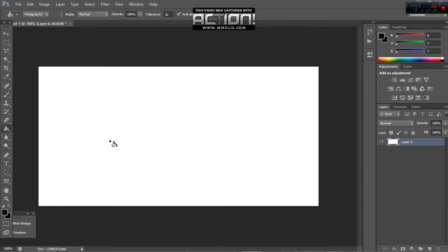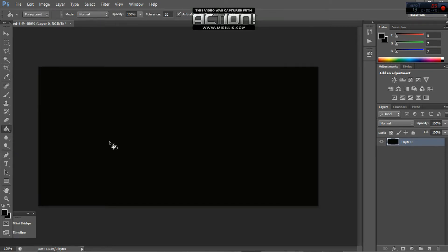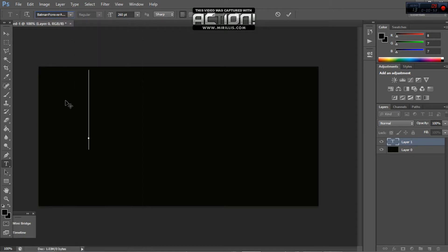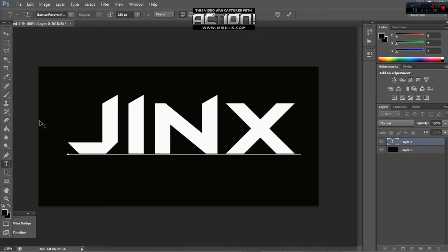Then make the colour black on it and input the text. I'm using the Batman Forever font. If you don't have it, I'll put a link in the description so you can get it — I think it's probably the best one to use. Then just write whatever you want; I'm going to put Jinx Clannomen.